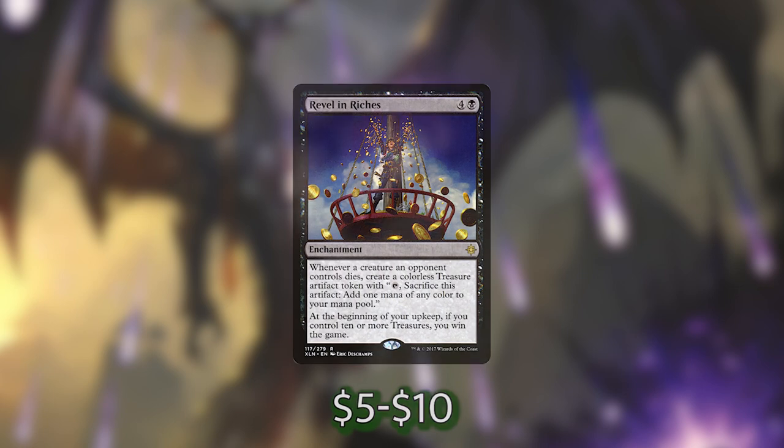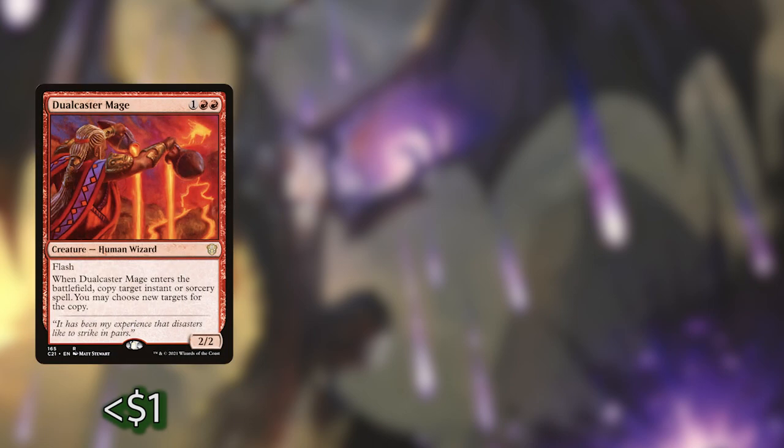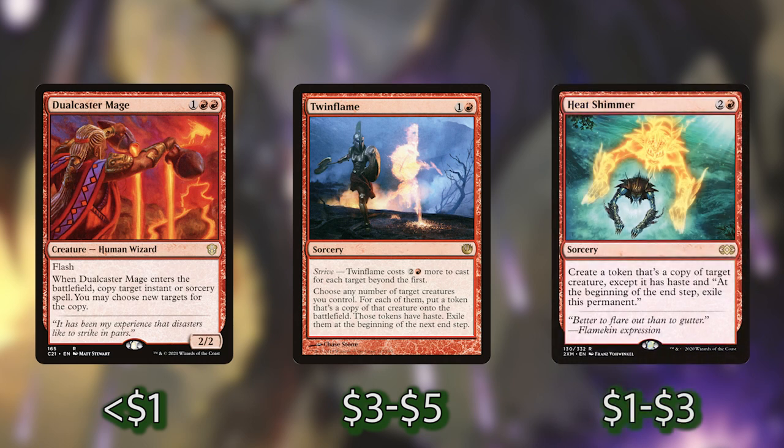The final win con in this deck is combo. I know not everybody enjoys infinite combos and how quickly they can end the game, and for that reason I haven't put very many tutors in this deck — you're just going to have to hopefully draw into it. The first part is Dualcaster Mage, and the second half is Twinflame or Heat Shimmer. Dualcaster Mage and either of these sorceries will result in infinite Dualcaster Mages with haste, which just ends the game. So if things go south, Torment got countered, Revel in Riches got blown up, this can do it for you.